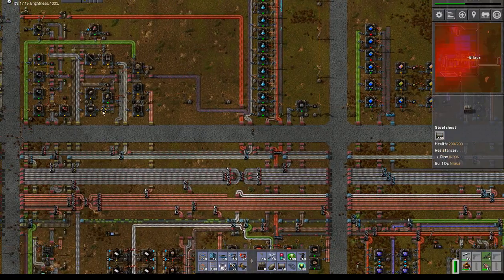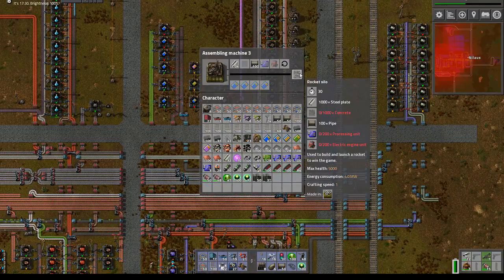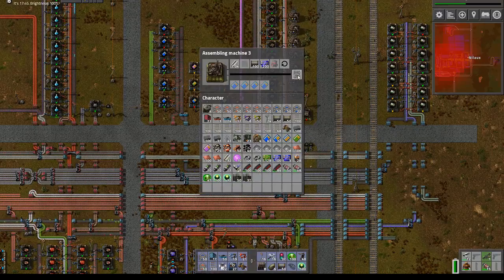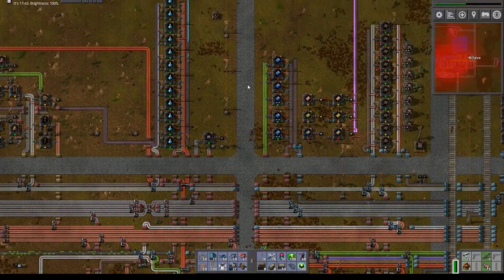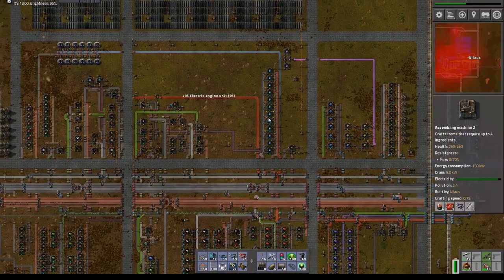Let's get some more pipes. Concrete. Two hundred processing units. Electric engines — two hundred electric engines. I hope I have enough. Nope, I do not. That is unfortunate.